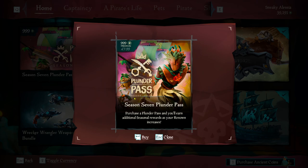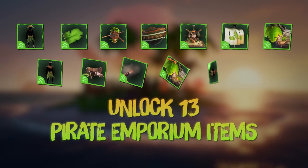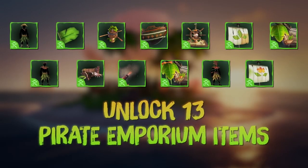Starting off this Emporium refresh, we have a brand new Season Pass to progress. The Season 7 Plunder Pass is available for 999 Ancient Coins, containing 13 Pirate Emporium items to unlock.